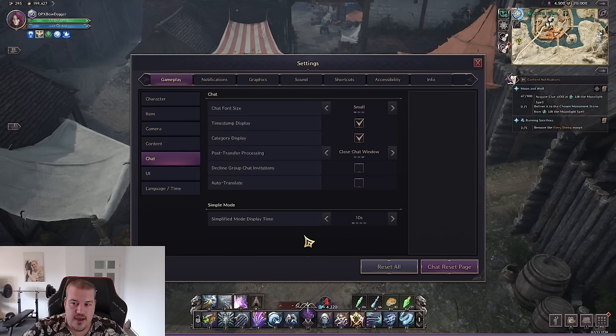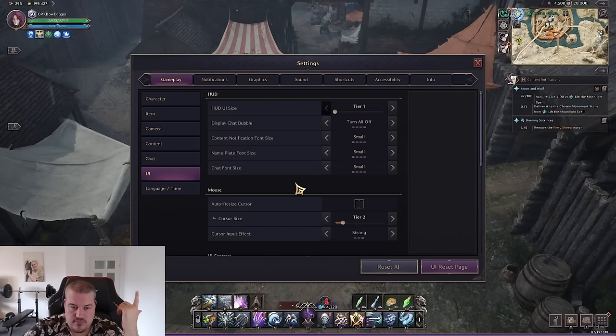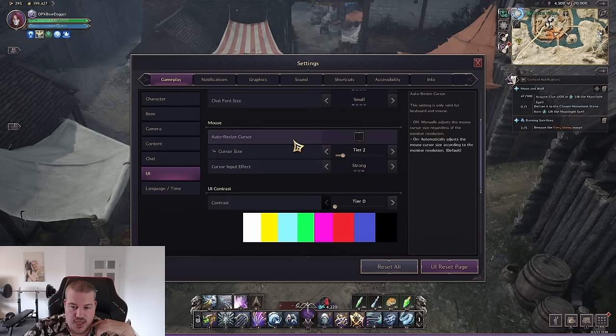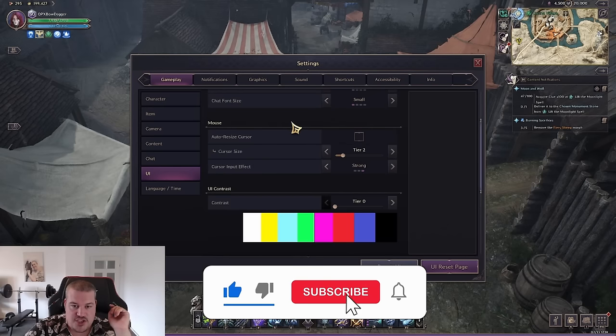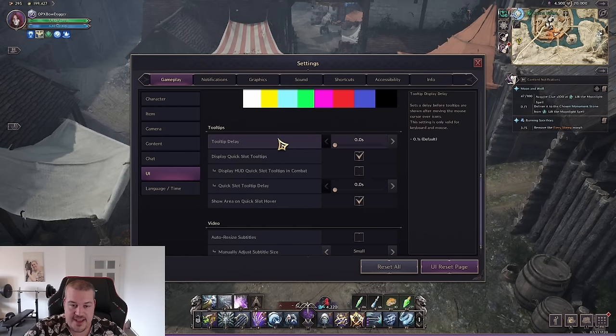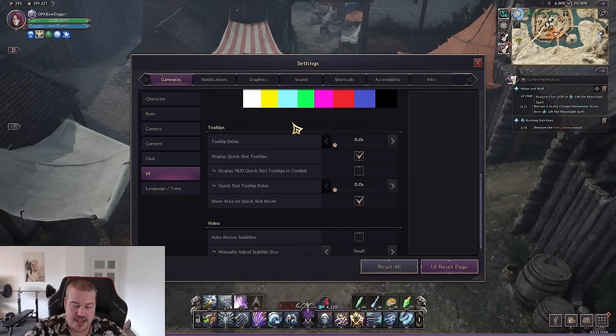In chat I've put all low-key information as small as possible so it doesn't interfere with game overview. In the UI it's basically the same — I put everything to the smallest. The only change I made is a cursor size of plus two for better cursor placement visibility. For item hover delays, set all of those to zero so as soon as you hover over something it pops up immediately without any delay.